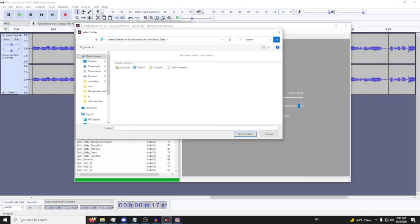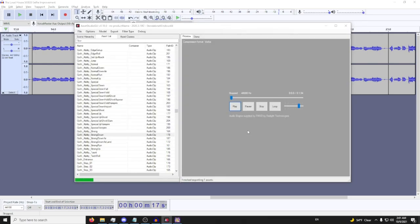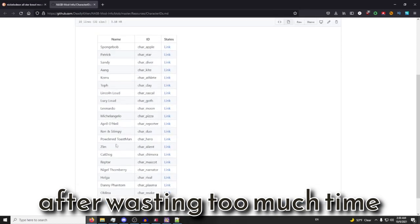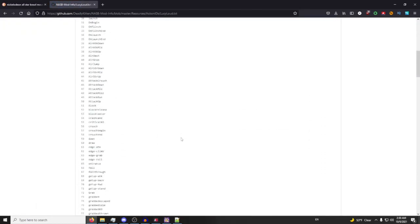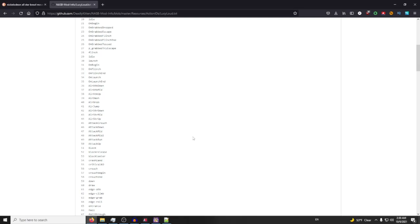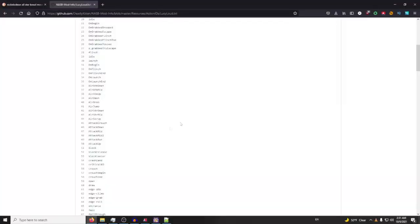Once you find the perfect audio clip and move-set match, go to 'Export Selected Assets' and then go to your folder where you have everything — put it in there and it'll create the file structure for you.